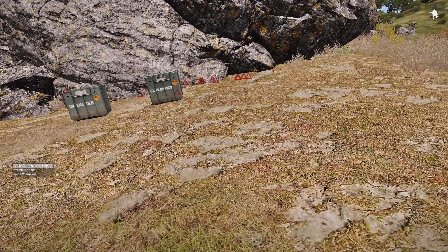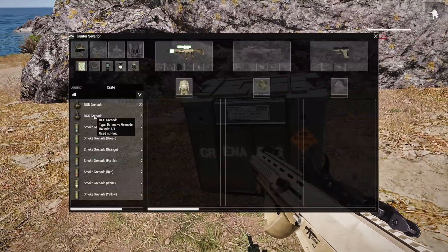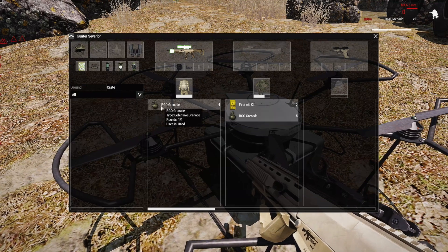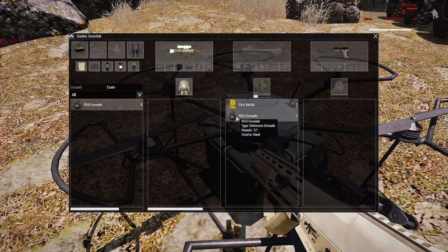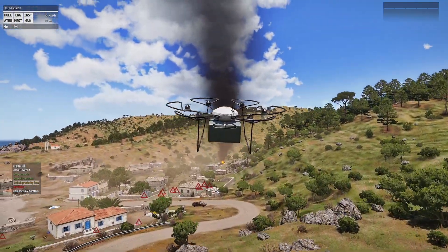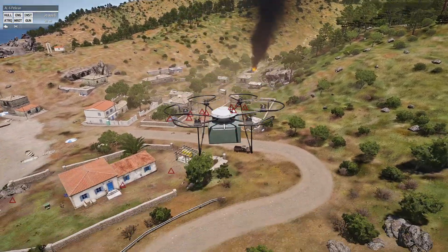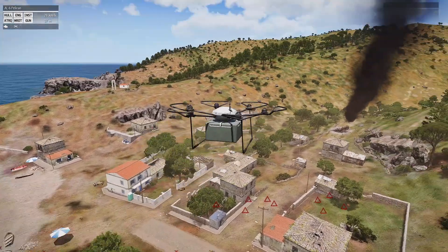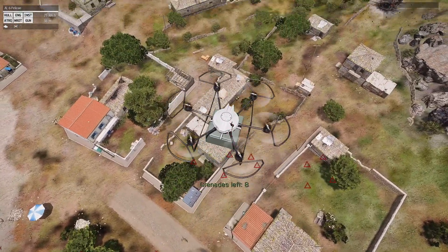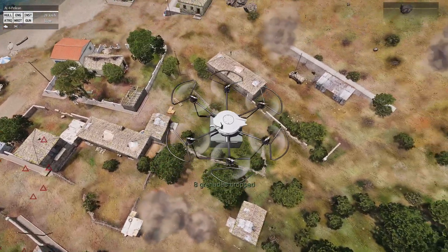For drones you can deploy from a backpack, you can assemble a drone and do the same things. We can drop some grenades. Just like the other drone, this drone gets all the same features. I don't have any mines in this drone, so the 'Deploy Mines' option won't show up. You can drop one grenade at a time, or drop them all at once — kind of just disperse them in the area.